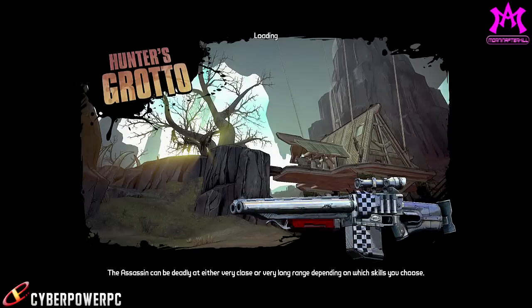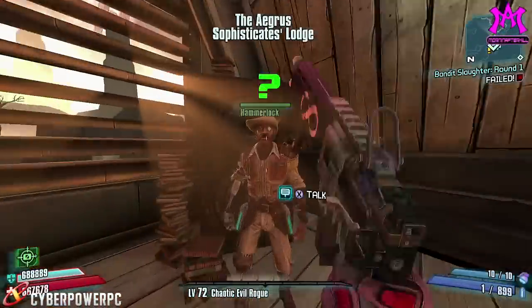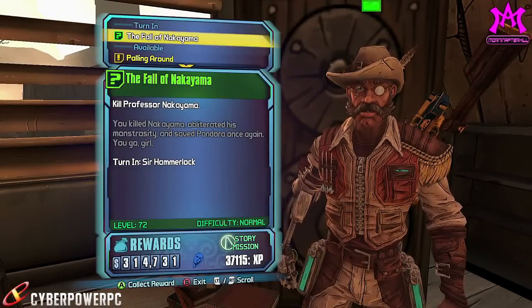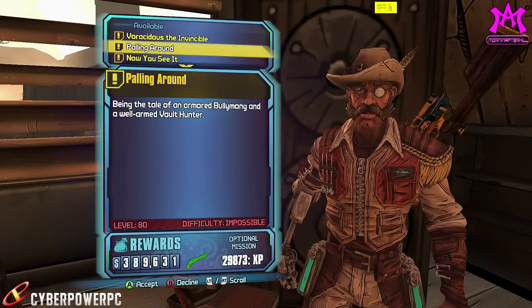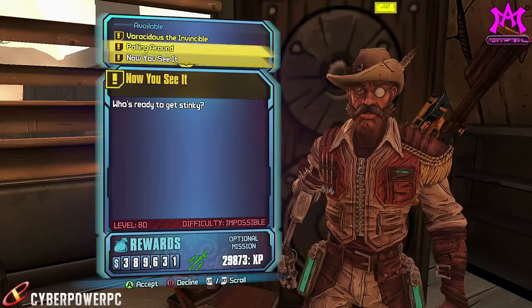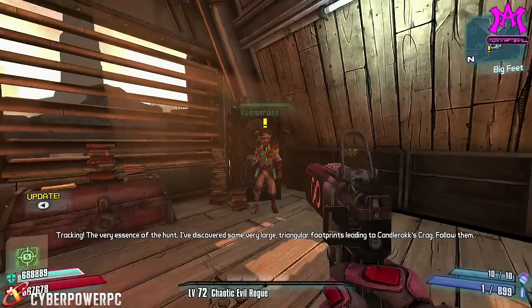What we're gonna have to do is fight Rouge. To find Rouge, we're gonna have to beat the Hammerlock DLC, because this mission doesn't show up until you finish out this DLC. What we're gonna do is find Hammerlock inside of the lounge after we beat the DLC, and he's gonna have a mission called Big Feet.